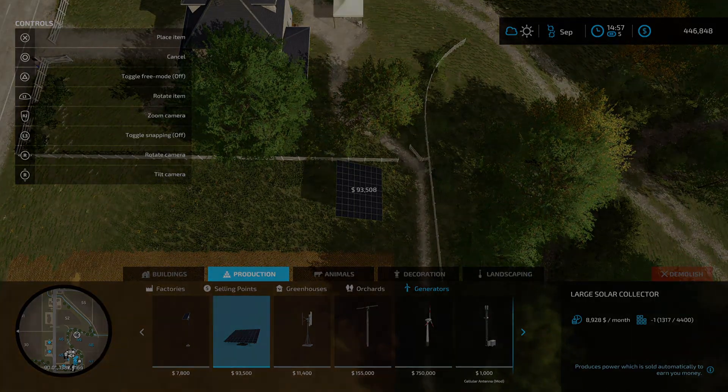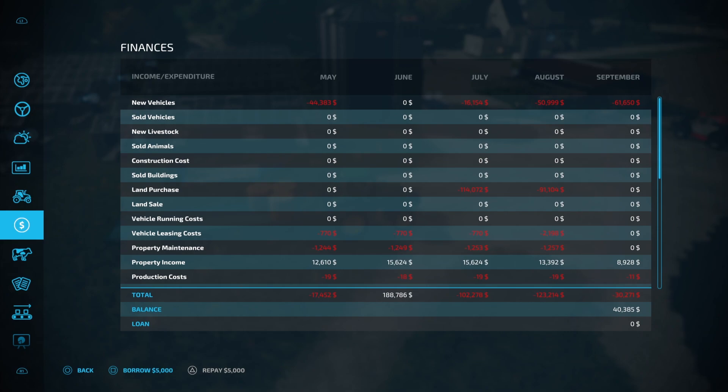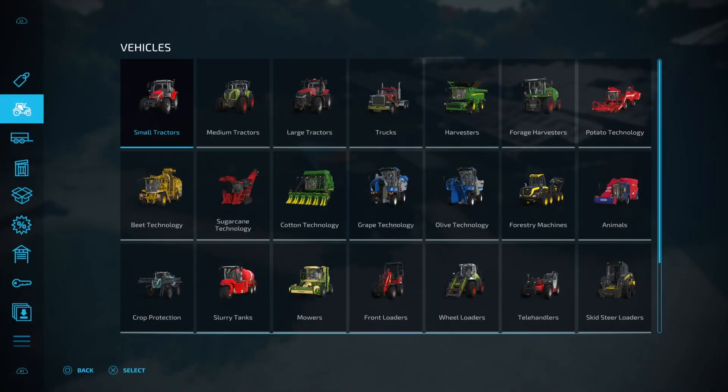Hey guys, welcome back to Elm Creek for our new player beginner series to Farming Simulator 22. Carrying off from last episode, we are going to take out a maximum value loan to facilitate some farm expansion. Half a mil is the maximum we can take out — I want some new equipment and probably want to buy some new land. Half a mil, there we go, we're cashed up.